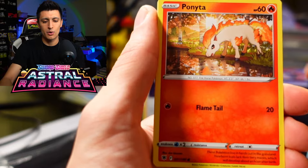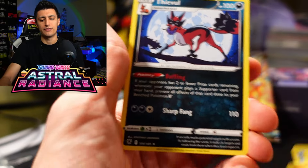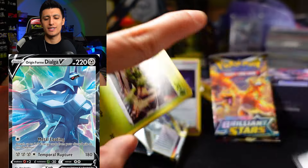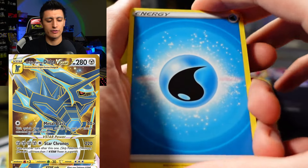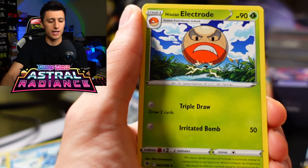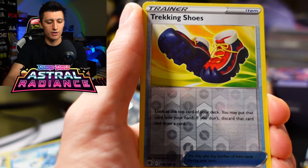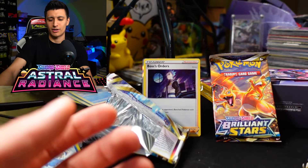We got Yuxi, Bergmite, Rufflet, Ponyta, Chatot, Bronzor, a Golduck, and a Thievul. Thievul is one of the most common non-holos I keep pulling. I'd love to pull a Dialga V — I accidentally sold one and need another for a Dialga V-Star deck I'm planning to build. I'll also be doing a video once rotation hits showing the six decks I plan to start playing with post-rotation. Astral Radiance second pack: Trekking Shoes Reverse Holo — love to see it — and a Hisuian Lilligant V, a 50-cent bolt card we're going to trade in.